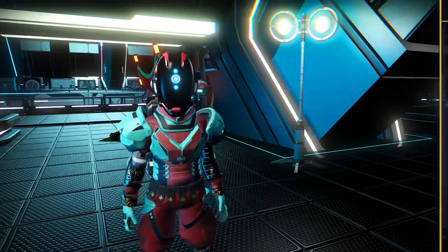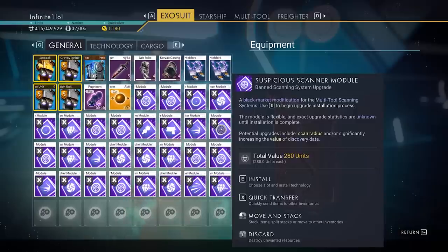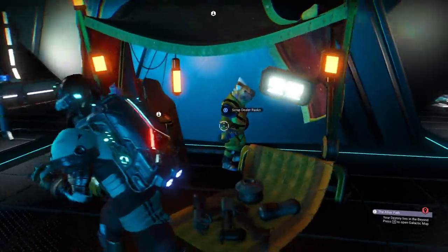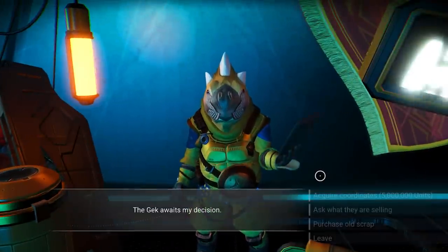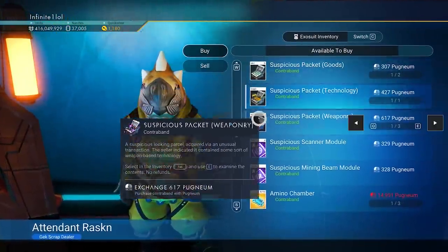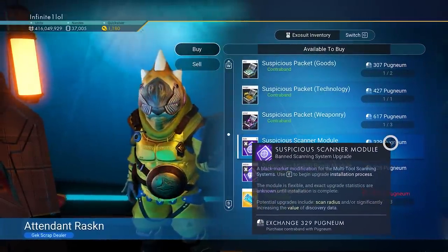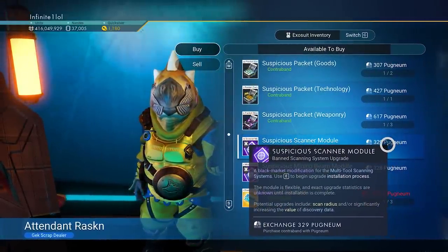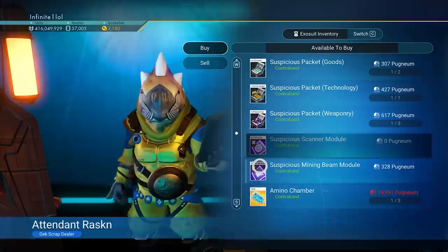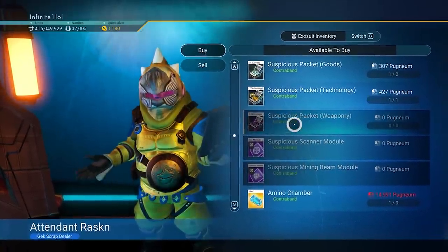Now the way this method works is really simple — we are going to get these brand new suspicious modules that have just been added with the Origins update. There are a couple of ways you can get these, but the most important and easiest is from the brand new scrap dealer. He has a brand new section called 'purchase old scrap,' and if you look at it you'll see a bunch of suspicious items you can buy in exchange for Pangnium. The items you specifically want to purchase are the scanner modules and the weaponry, so I'm going to purchase all of these at the same time.